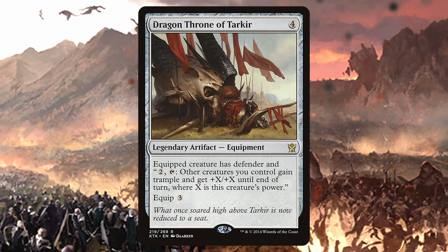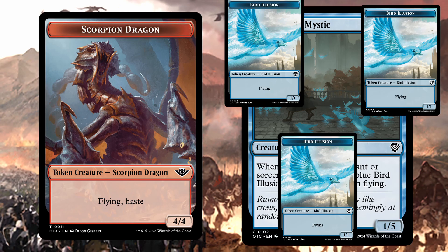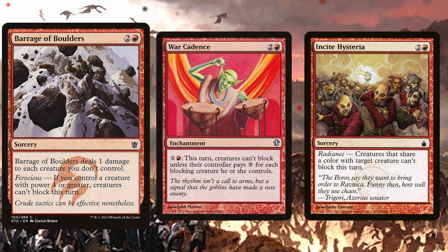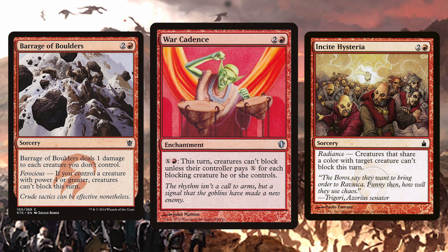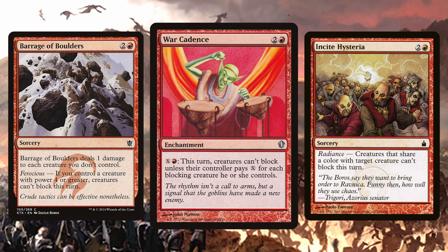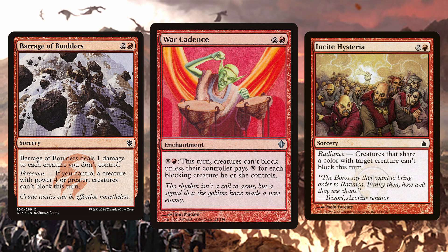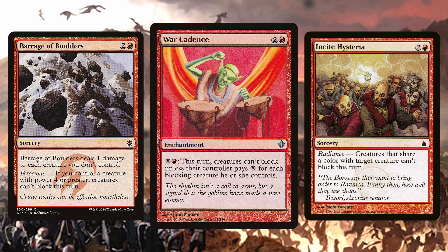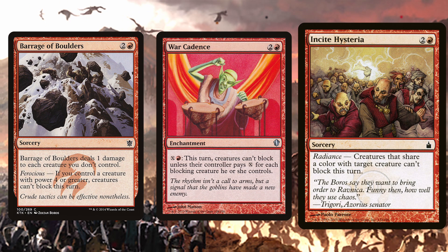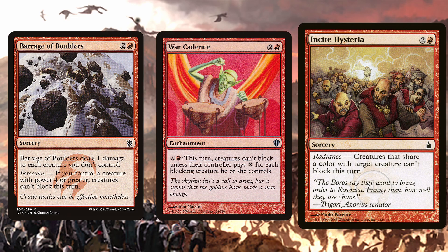That will make for a very quick timer. These last three are ways to clear the path for your dragons, so 1/1 bird spam can't stop you from winning the game. Barrage of Boulders has a ferocious ability that will make creatures unable to block if you have a creature with power 4 or greater when the spell resolves. War Cadence is an enchantment I just found out about — you can sink mana into it, making it prohibitively expensive for your opponents to block, or make one opponent unable to block any creatures from a second opponent. The utility is real for your dragons, and the hijinks is the cherry on top. Incite Hysteria is a crime, which is lovely, and will more than likely clear some, if not all, the path for your dragons to take over the skies.